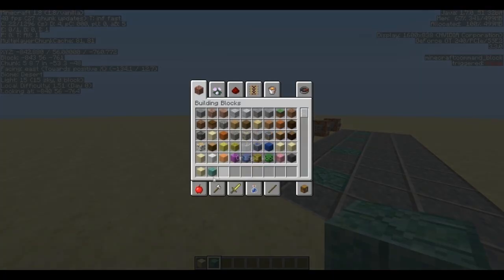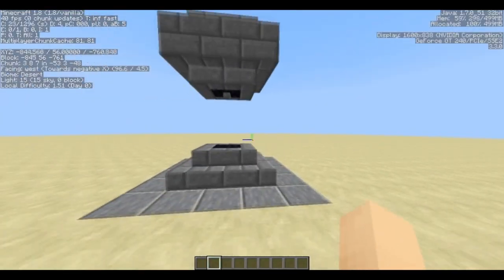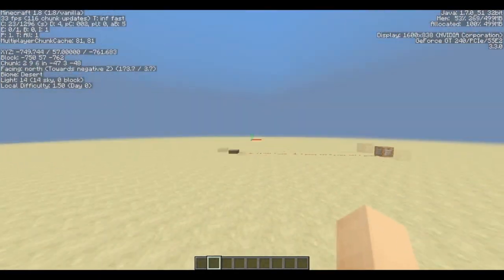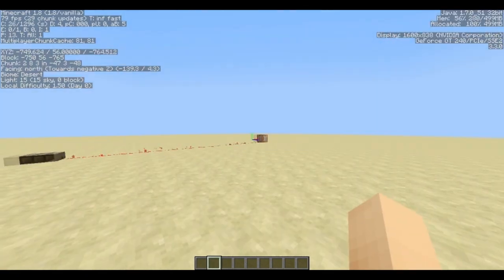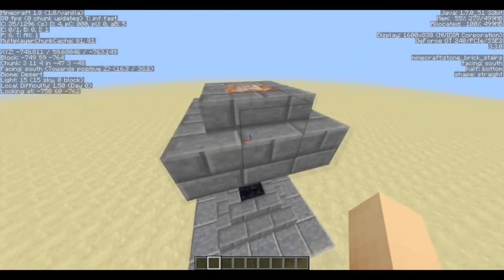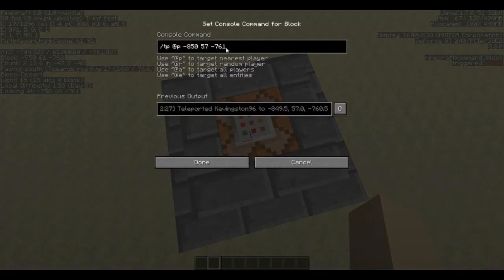As to how to build the actual structure — this is how I did it, a really basic one. If I click it, I end up back here where I have a command that sets the time back to zero, because I hate it when it turns to nighttime. The coordinates send me back to where the other pedestal is — minus 850 — and the rest are the same.